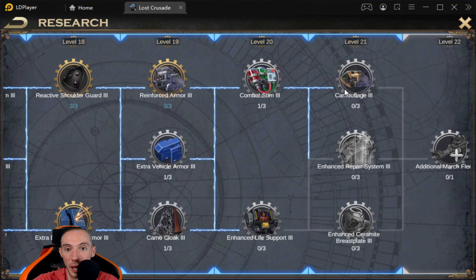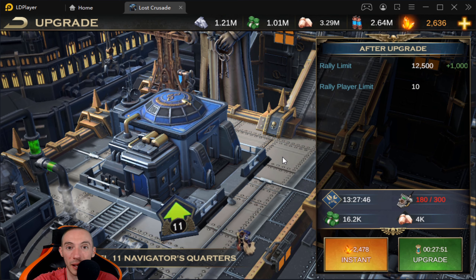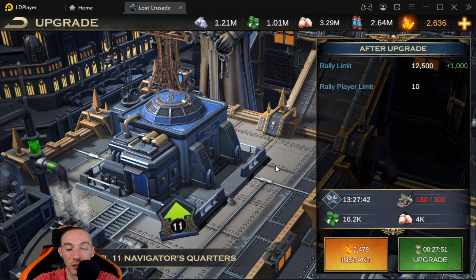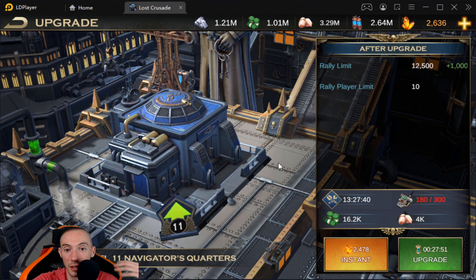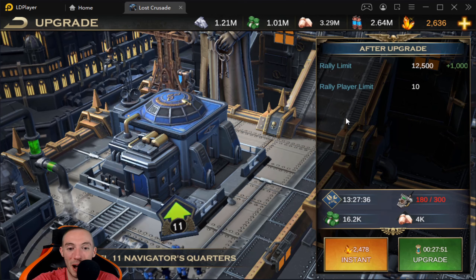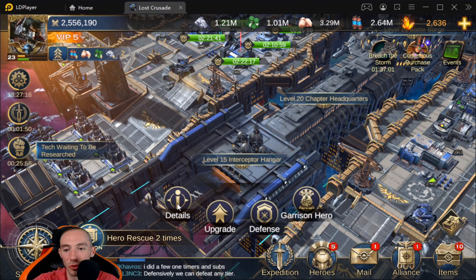Another important building you want to have at least 10 of — and matching your Battle Barge level — is your Vox Amplifiers. These are ridiculously important. If you watched my last video, you saw my joke about training times being absolutely ridiculous. You want your Vox buildings as high as possible because you get an increase in training speed — it will reduce the time it takes to train your troops, and you'll also be able to train more troops.